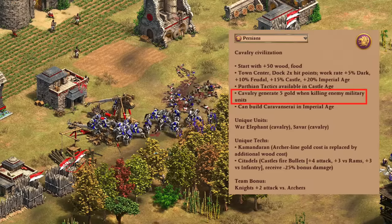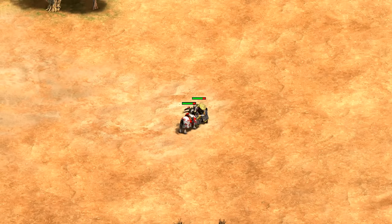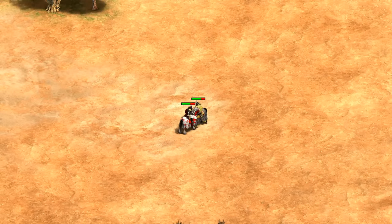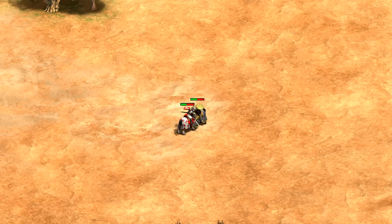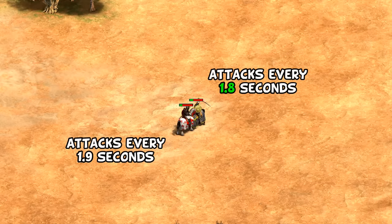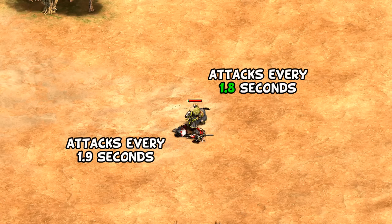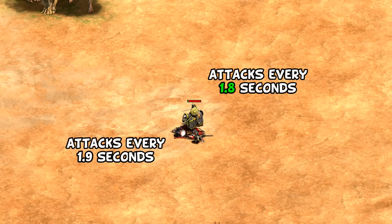A quick note: Persian Savars generate gold for each unit they defeat. Getting back to the comparison, head to head it turns out Savars and generic paladins each take 14 attacks to defeat the other, but secretly the Savar actually attacks slightly faster. Normally the paladin upgrade over cavalier comes with a small nerf to its attack speed, but the Savar doesn't have that feature, so it barely ekes out a win every time.